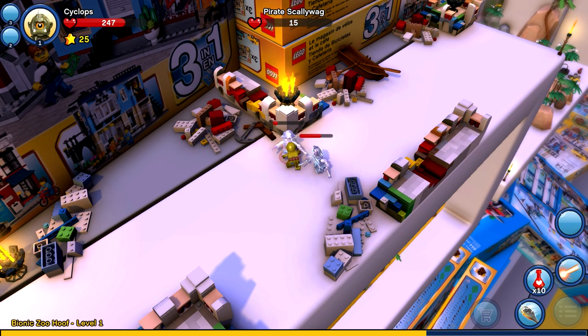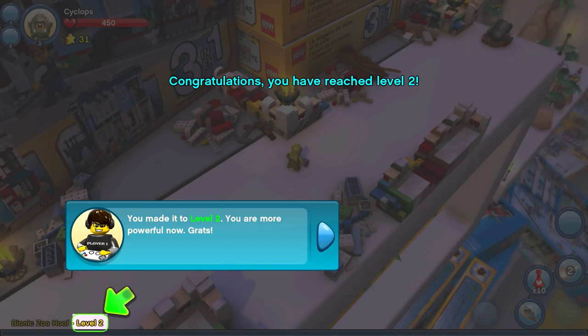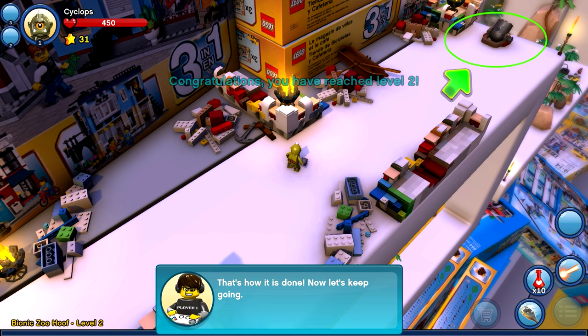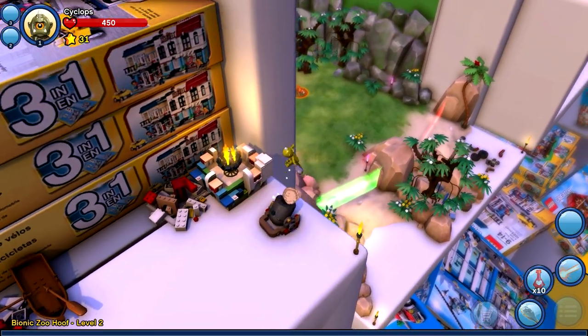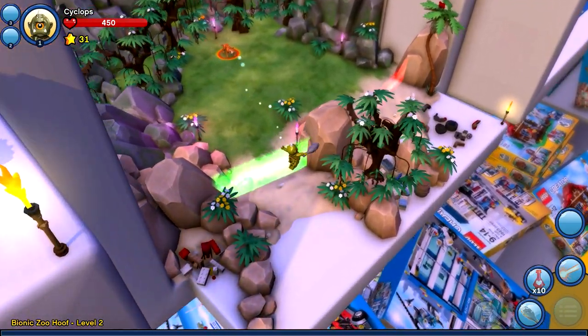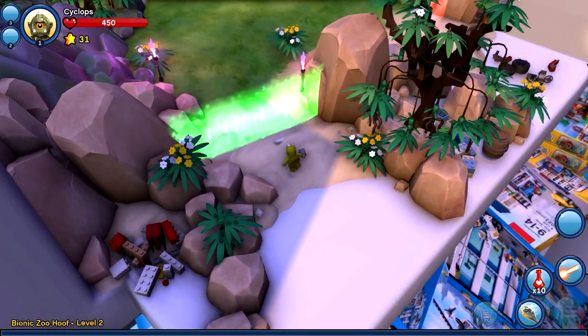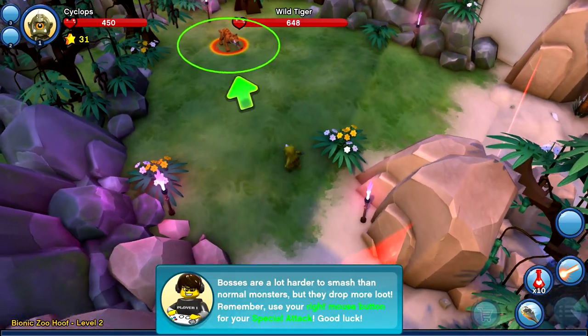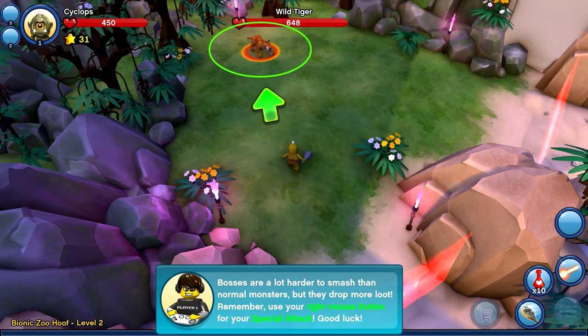Let me try that again — there it goes! 'You made it to level two, you are more powerful, congrats!' That's how it's done, keep going. There it goes — for a second it wasn't letting me move, that was a little weird. 'This is a one-way wall. When it's green you can pass through it, and once it turns red you cannot pass.' Interesting, so I guess this controls where you want to go linearly. 'Bosses are a lot harder to smash than normal monsters, but they drop more loot. Remember, use your right mouse button for your special attack. Good luck.'